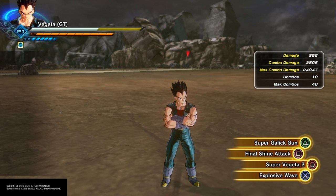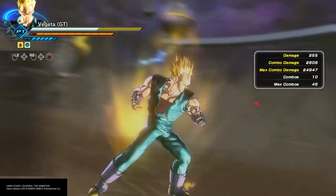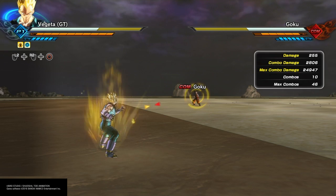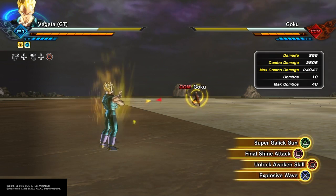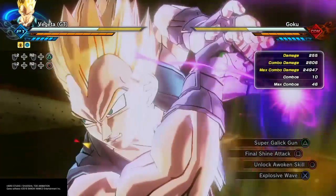He's very fun to use. He's got a lot of good cancel combos, looping combos — whatever you want to call them — and his moves are super powerful. We do have Super Vegeta 2 on this character, which is always good to have an Awoken skill. But let's check out that Super Galick Gun.